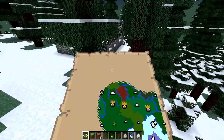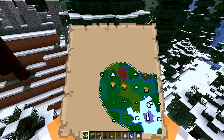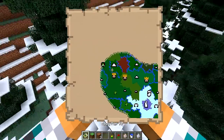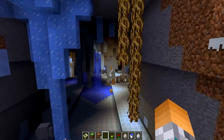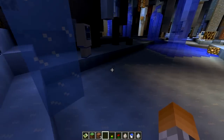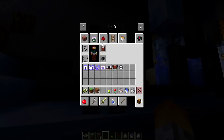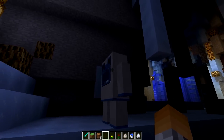Pra encontrar o Pé Grande, vocês têm que pegar o mapa e ir nessas cavernas marcadas aqui — essa espécie de U ao contrário. Essa daqui é uma caverna do Pé Grande e, como vocês podem ver, parece com a da Hydra. Só que dentro dela tem um aspecto diferente, que é todo de gelo. Tem os pequenos ajudantes do Pé Grande dentro também. Vou colocar a armadura do boss e tentar enfrentá-los.